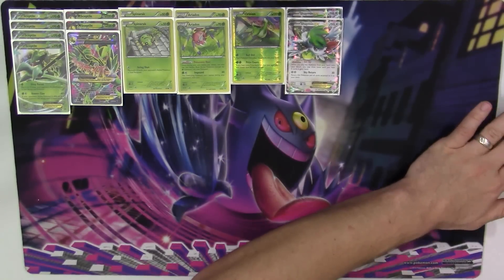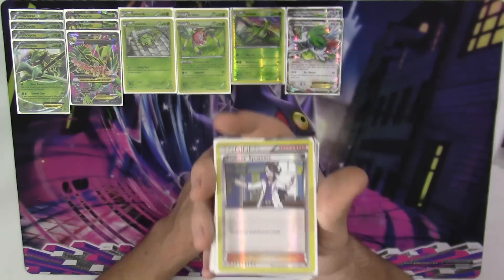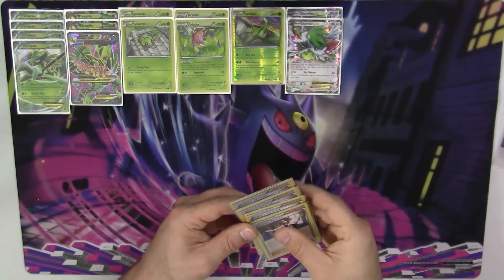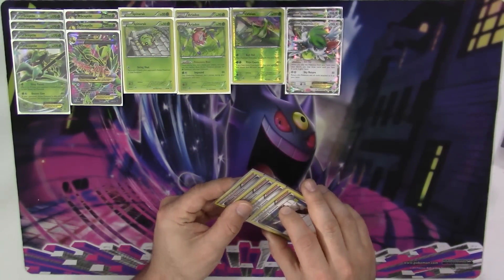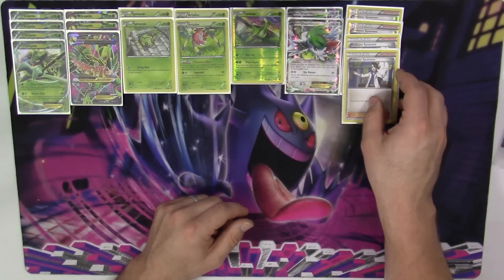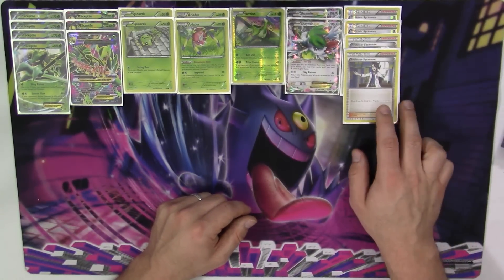Let's take a look at the supporter count. We have four copies of Professor Sycamore — discarding your hand and drawing seven fresh cards. Sycamore is an obvious staple in every single deck. You never want to play any less than three of them in just about every single deck, and for standard builds like this, you want to play three or four, absolutely.